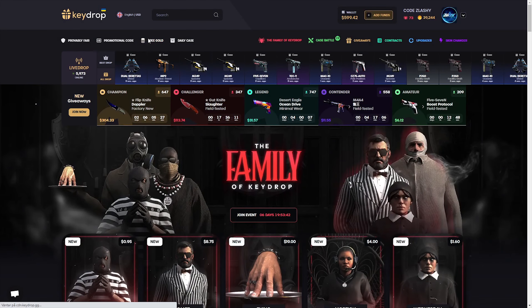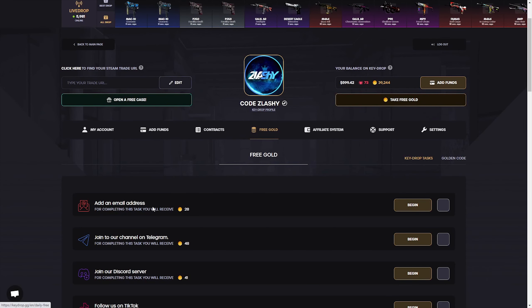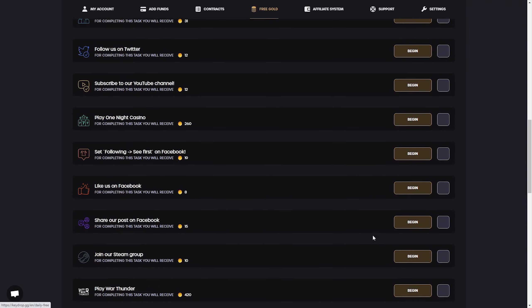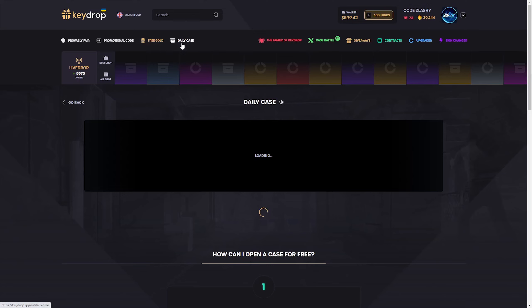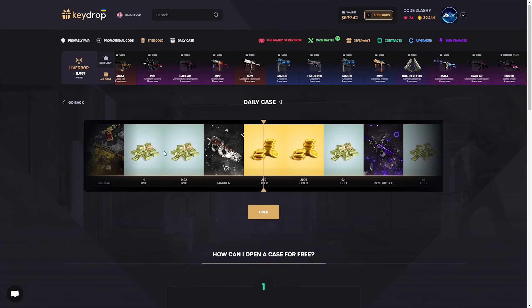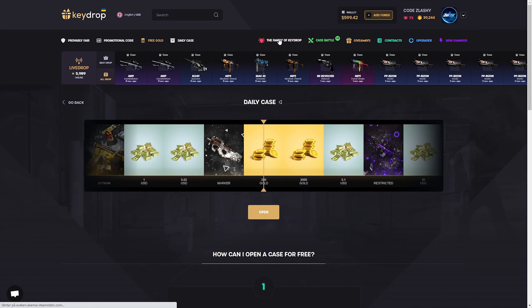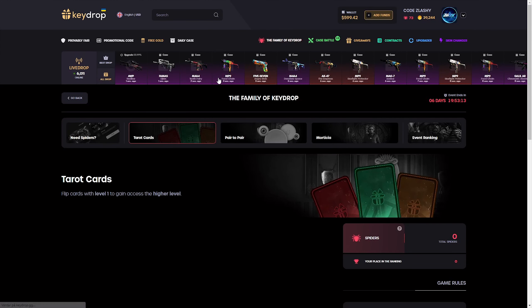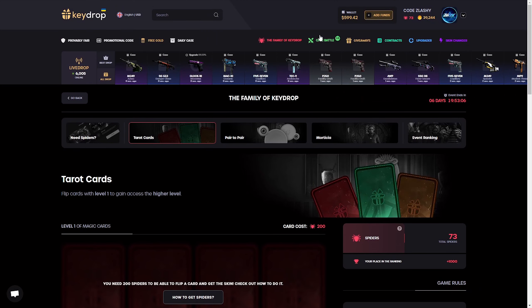You can also get some free stuff on the free gold tab right here - just add an email address to the site and you get some free money to start. They also have daily cases, so if you have the Keydrop avatar on your Steam profile, you will get a daily case every day worth up to $20, plus some cases and gold for free. Then they have the event - the Family of Keydrop - where you get these spiders by opening the event cases or when you're depositing.